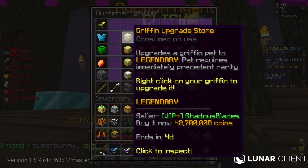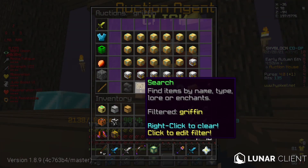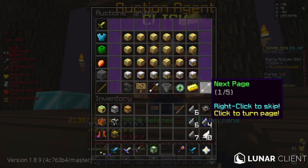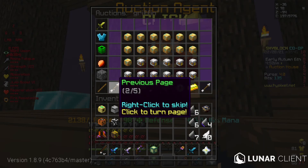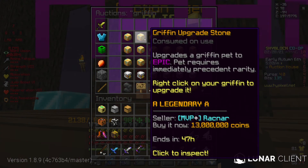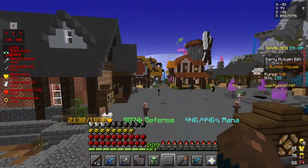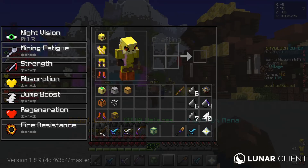You have to find one that isn't recombobulated. They go for 38 mil and this is a cheap one — it's already sold. Here's 42 mil. But if you're gonna upgrade it, you better just buy the pet because they are cheaper than the stone itself.